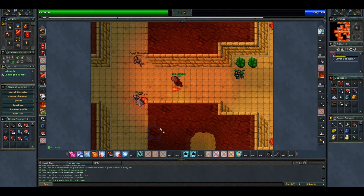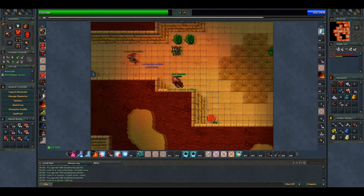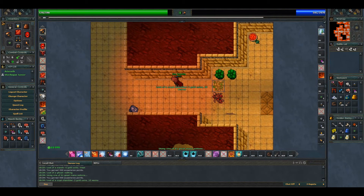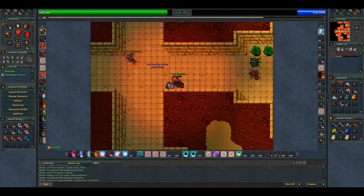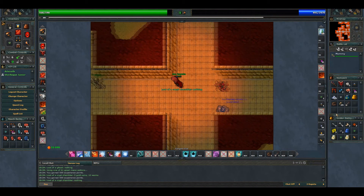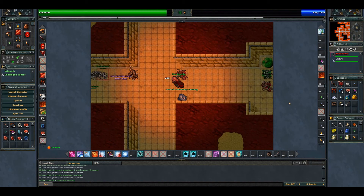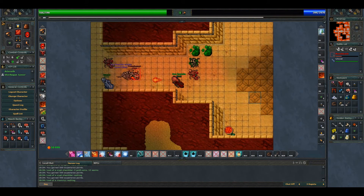So if you are a knight, you're gonna have a problem in this part because of the ghosts. When you get here, just return — it's better. Kill the ancient scarab and then just return to the upper floor.